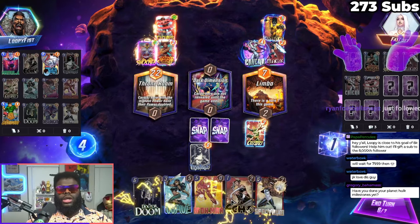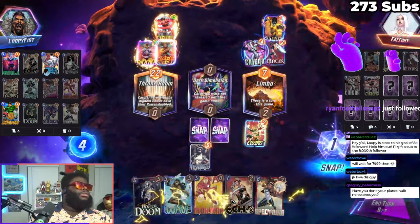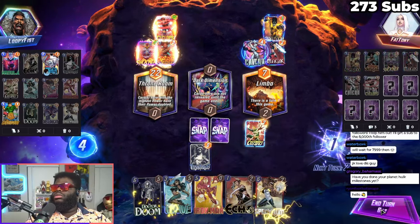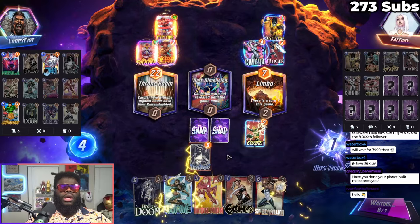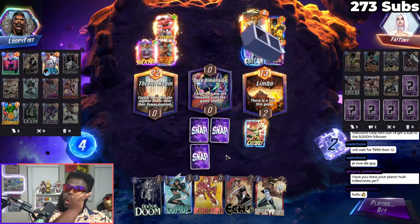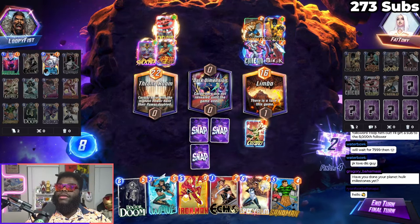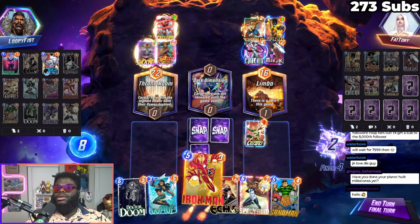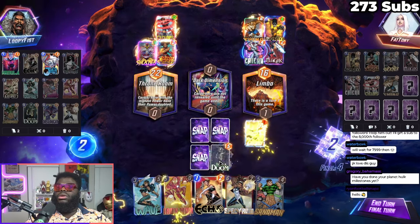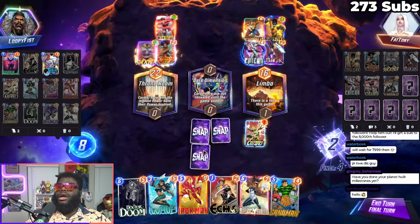Have you done your Planet Hulk milestones yet? I think so. Ryan Footfalls, Snaps, and Waterbox, welcome to the Loop Troop. Doses and mimosas, champagne and cocaine, help me get me through. Drinking that beverage. If I got Jeff, this would have been awesome because I would have done Boom Boom. But instead I think I want to go Doom. How much is this going to be? We got Ms. Marvel, we got Onslaught, and we got this. So this is going to be 4, 7 — that's 11, 16.